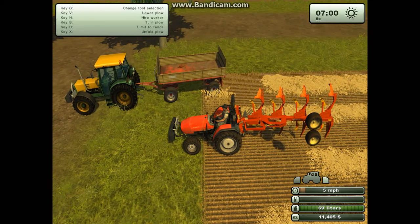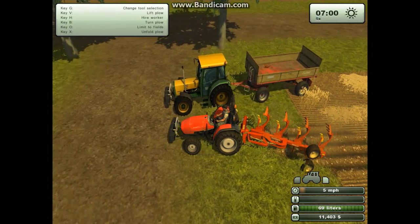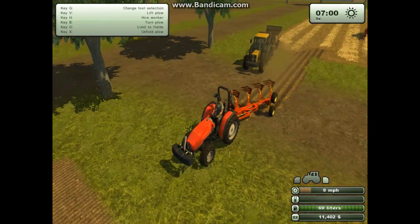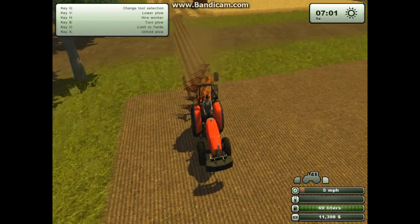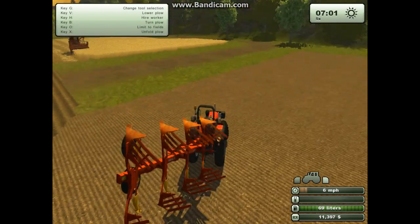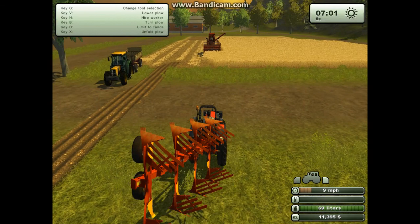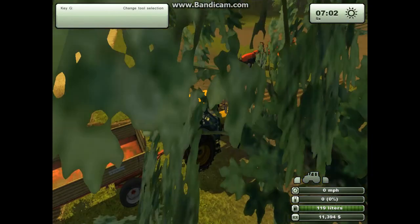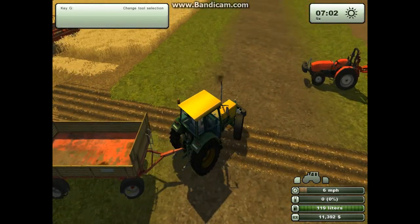I'll just show you here — as you can see, it's just gone through the road out to the other side. I'll have to do this the full way over, which will take ages. But I'm going to do that in between this episode and episode 2. So I'll just empty the harvester now — if you press Shift-Tab, I think it brings the closest vehicle. I'll just empty the harvester and then I'll end the episode here.